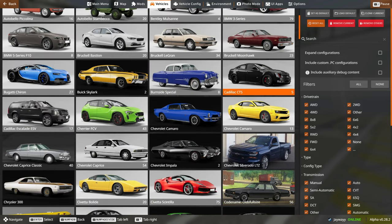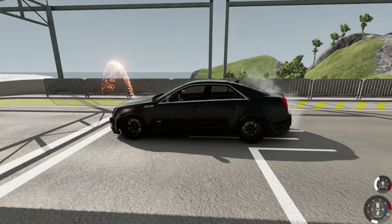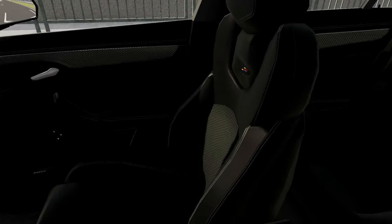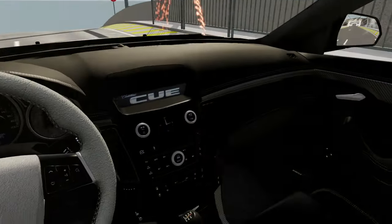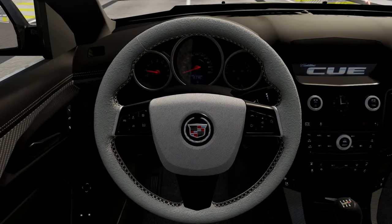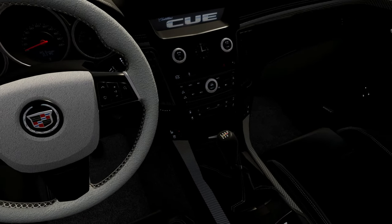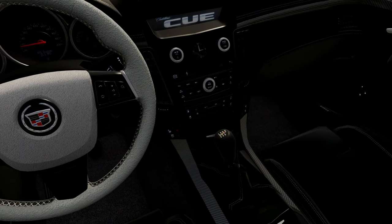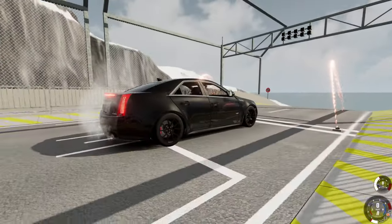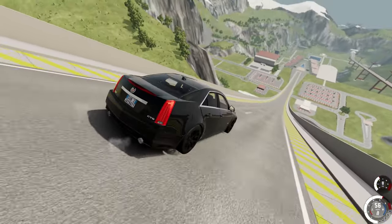Let's do the Cadillac CTS. Damn this one looks pretty good too. These mods are so good - everything I've used on here has been a free mod. The shifter works! Look at that. Let's get to the jump. Cadillac CTS, jump number one, base model. This thing looks nice.